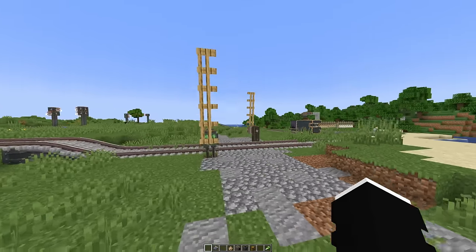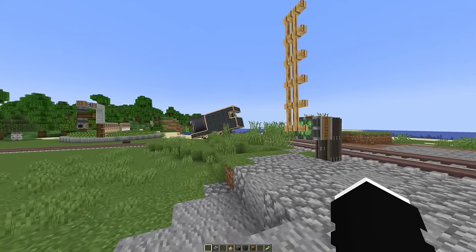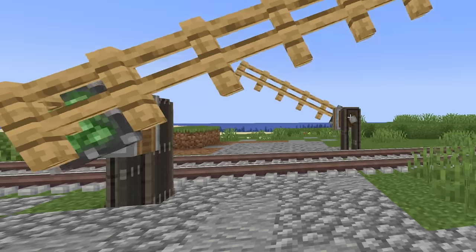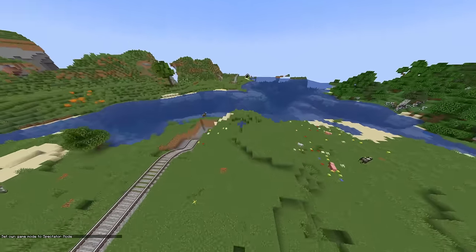I think this is the coolest part and also the easiest to build — it's this thing right here. Right now we can go over the tracks, really cool, but as soon as the train gets over here they go down and then it goes up. Over there is the wheat farm so I'm gonna see if I can get the other train moving as well.